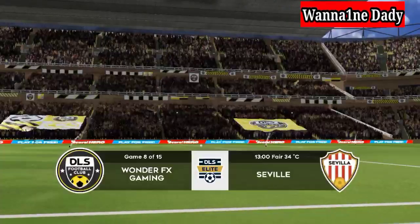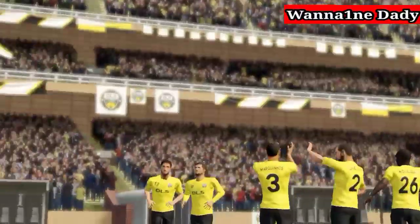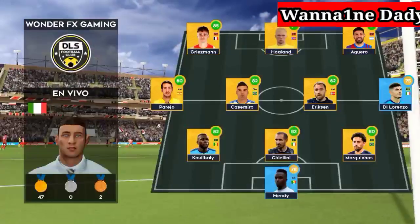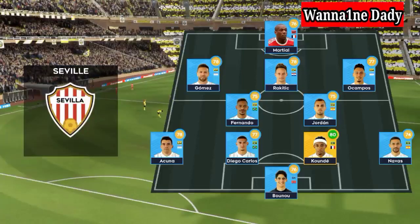It's to drop points today. A lot of talk before the match about how these two will line up. Let's see what the managers have gone with. This is the eleven unveiled by the home team. They're going with five in midfield with a 4-5-1 set up.